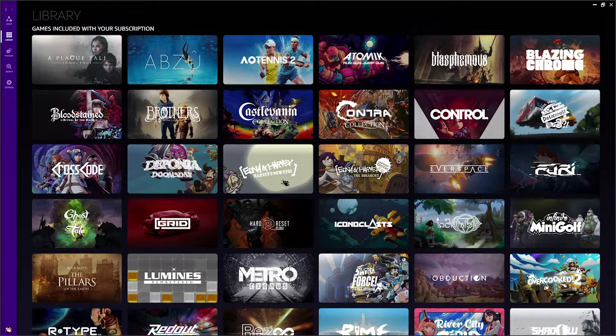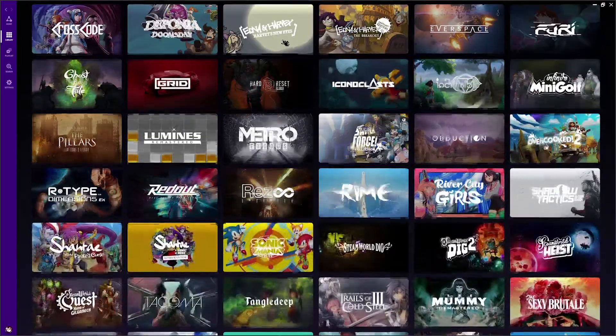Hi everyone, this is Cyber here. I'm here today to bring you a new video about Amazon's Luna, which is another streaming service. I was invited to try out the beta or alpha for it. At the moment, if you want to try it out you have to be invited, and it's $5.99 a month with a 7-day trial.